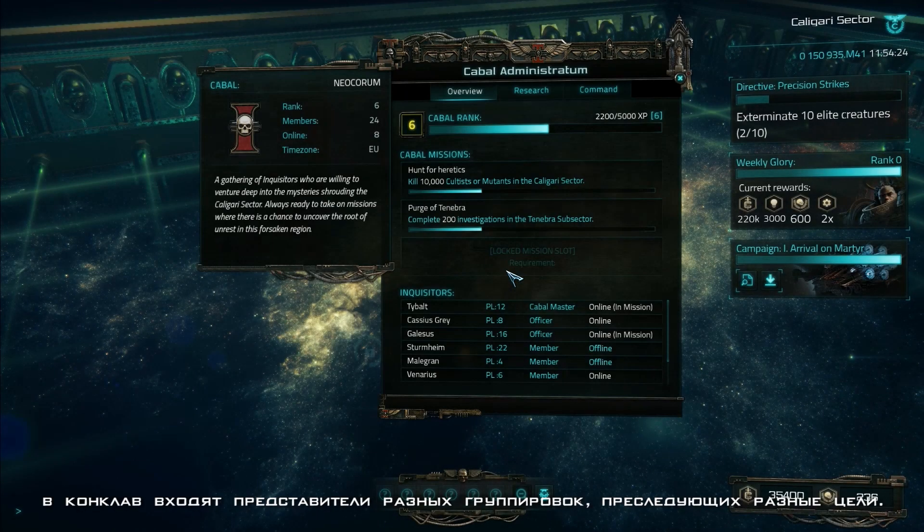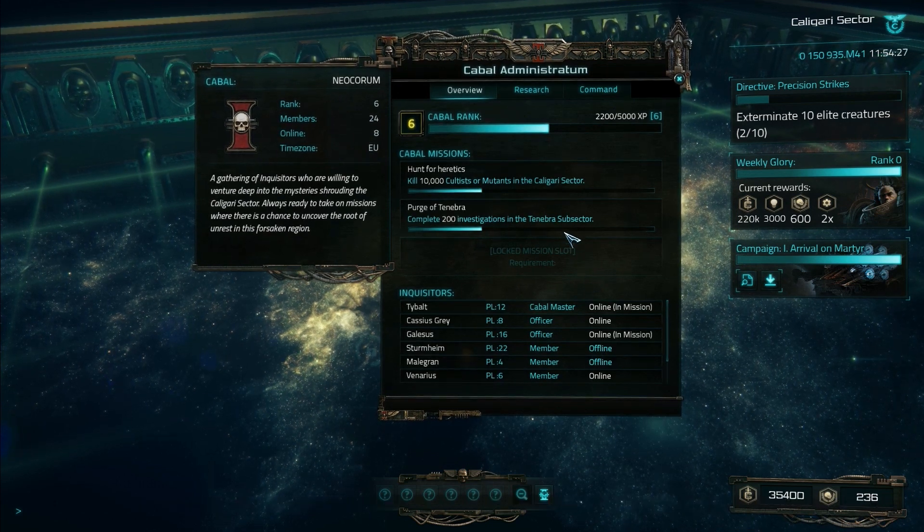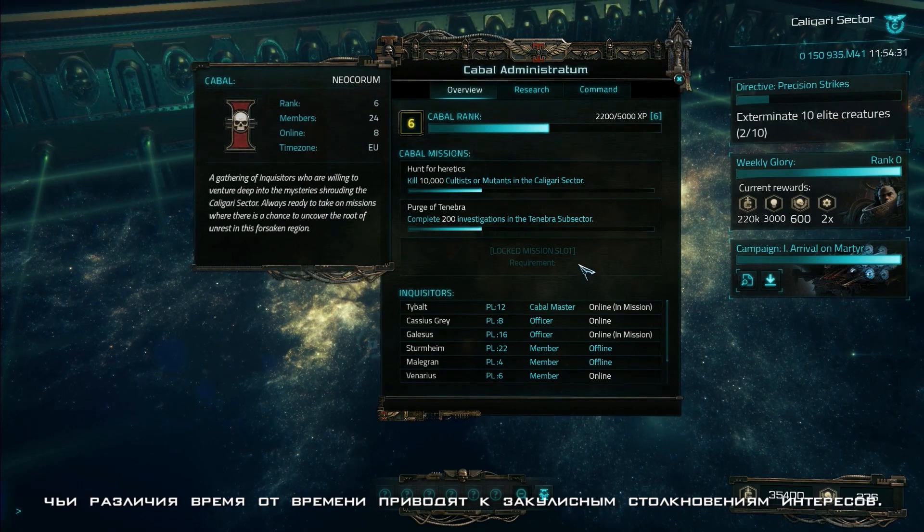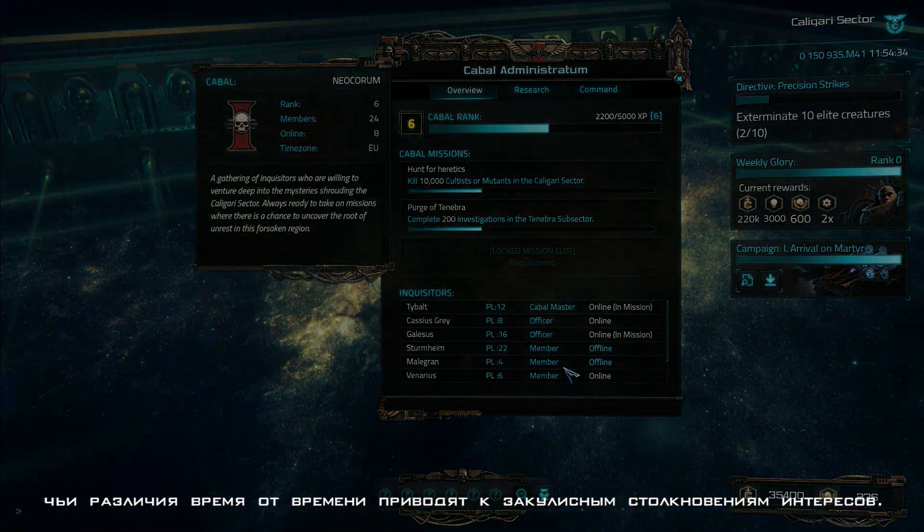The Conclave is an assembly of power groups with various goals. Player Inquisitors can also form Cabals that can have their differences from time to time, which leads to clashes in the Shadow.